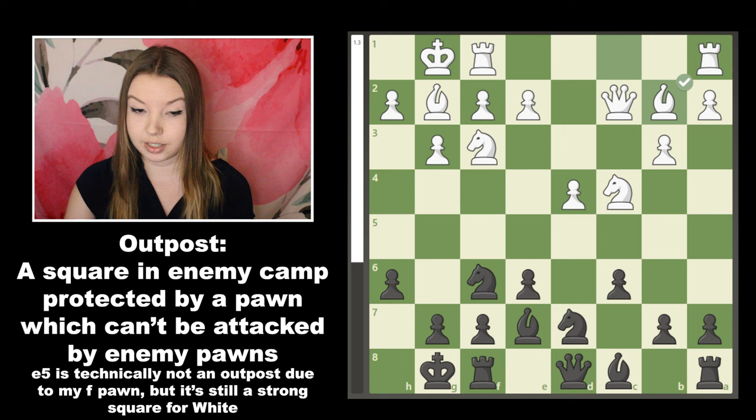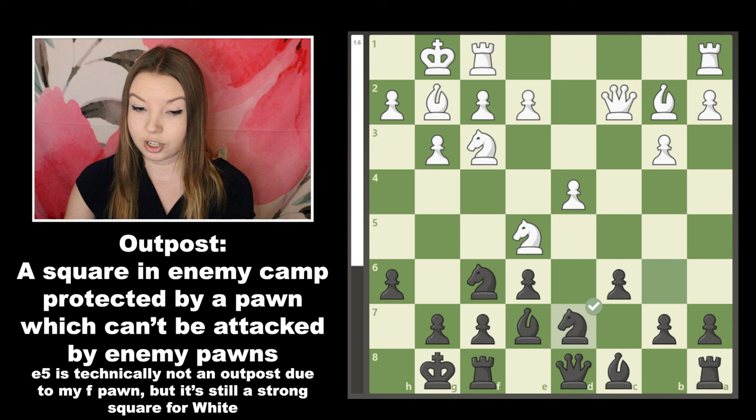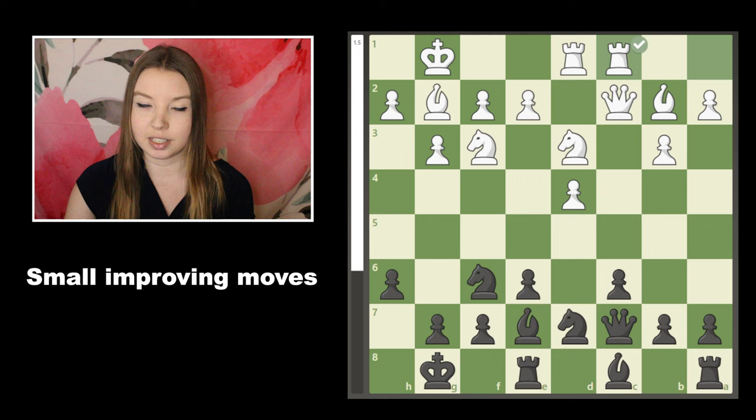White got his knight to a nice outpost square controlling a lot of space on my side of the board, and I couldn't immediately kick it back with a pawn. So I brought my knight back to try and trade it off, but he retreated — a move I didn't even really consider. I'd been eyeing the juicy d5 square for my knight for a while and finally just jumped there.